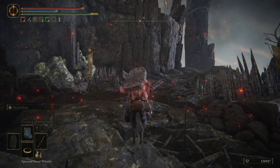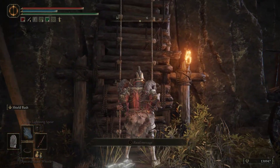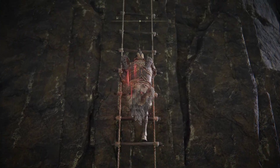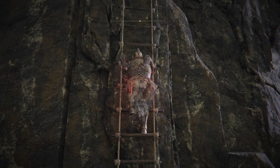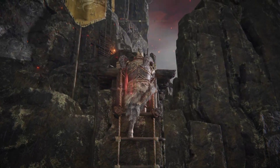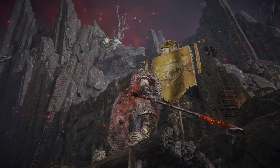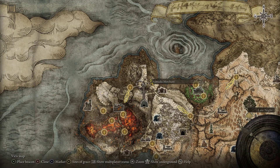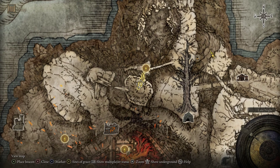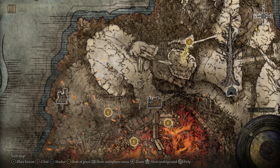You will go up the ladder right here in front of me. There will be an enemy that falls down. Basically, I'm not going to show the rest because the video will be forever long. You climb up these ladders and once you get to the top, there will be a little crossover. You'll go across it and there will be a grace site. Then there's a lift — you jump on the lift and it takes you up. There's a boss fight but you do not have to fight this dude. You can run straight across the path and come down through here and be at Volcano Manor.